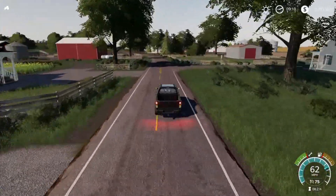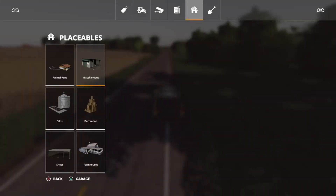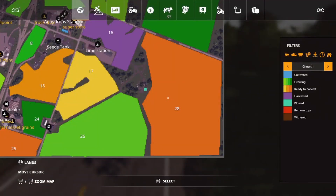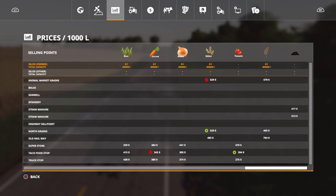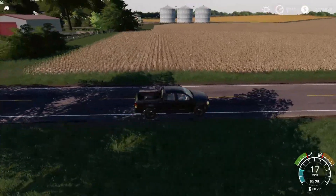There is a new placeable that you're going to have access to, which is really cool. You're going to go to miscellaneous, and it's going to be right here — it's compost. If you put that down, you're going to be able to use compost instead of your manure or slurry, or you can use digestate. Interestingly, it's also on the price menu — compost sells for 417 or 313 right now. You might be able to buy it out of that silo and sell it.